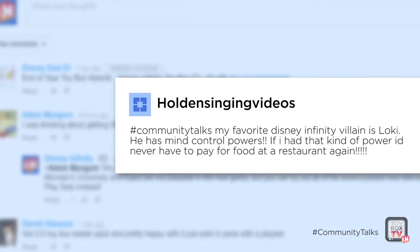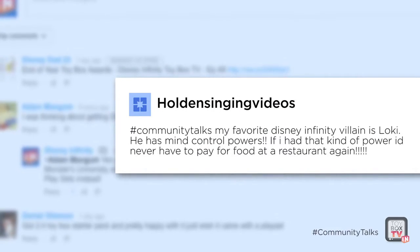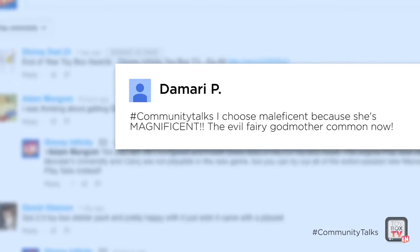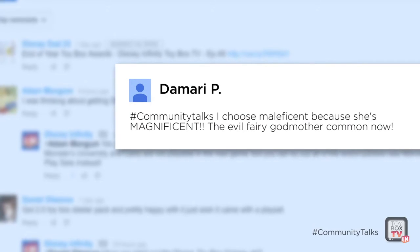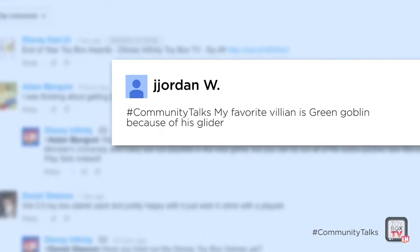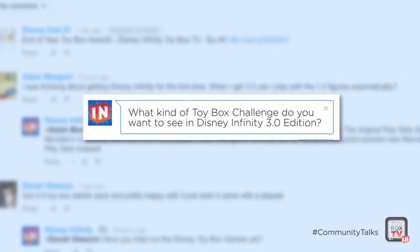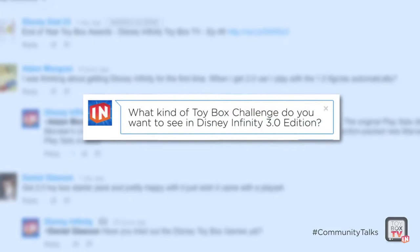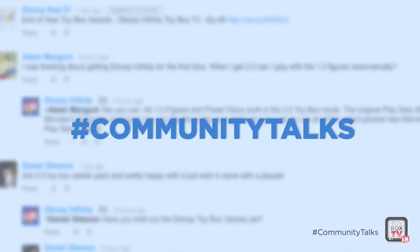Holden Singing Videos said, 'My favorite Disney Infinity villain is Loki — he has mind control powers. If I had that kind of power, I'd never have to pay for food at a restaurant again.' Damari said, 'I choose Maleficent because she's magnificent, the evil fairy godmother.' And Jordan said, 'My favorite villain is Green Goblin because of his glider.' This week's question is: What kind of Toy Box challenges do you want to see in 3.0? Tell us in the comments using hashtag community talks, and your answer just might be featured here on Toy Box TV.